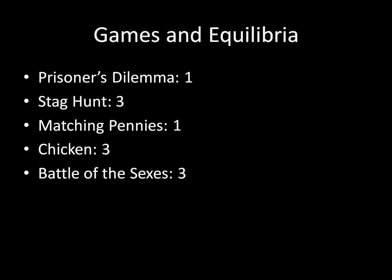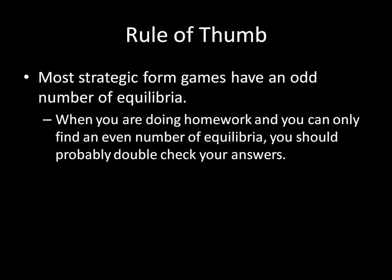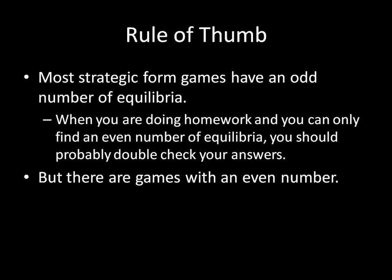So all of these things are odd — and is that a coincidence? It's actually not that much of a coincidence. There's this rule of thumb that most strategic form games have an odd number of equilibria. This isn't a hard and fast theory, there is no proof for it, it's just that it tends to be the case. The implication here really is that when you're doing homework and you can only find an even number of equilibria, you should probably double check your answers. It might be the case that you're right, but that's probably not the case.